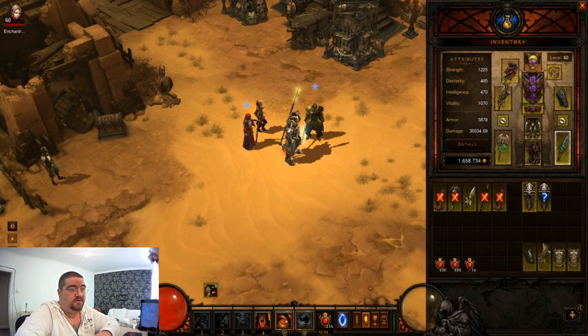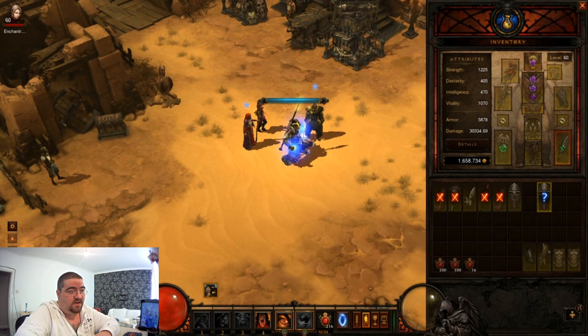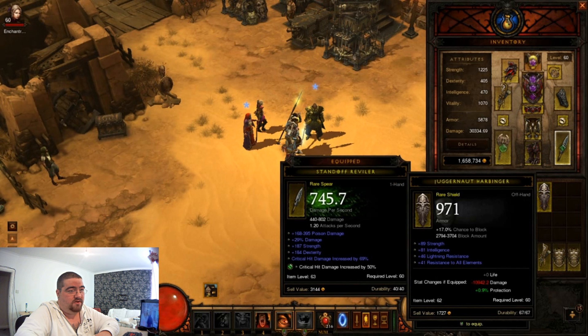More vendor trash - 17% block already. That's pretty useless too. The armor's low on it and it has got resist or strength but no vitality, so they're all pretty useless.